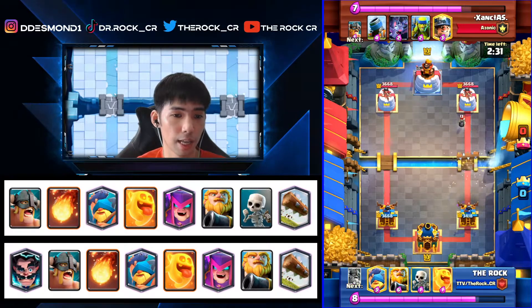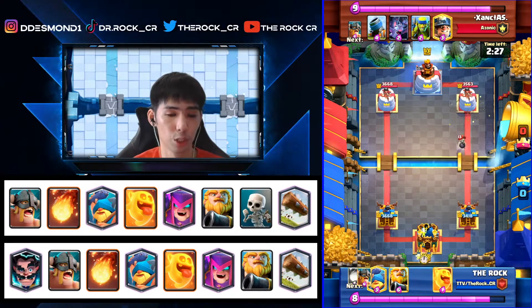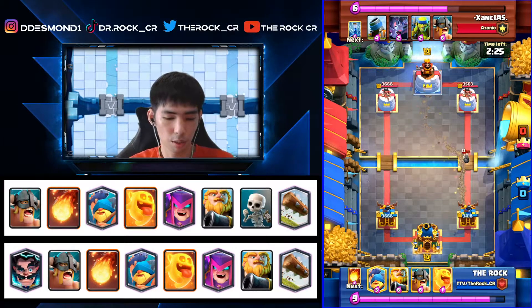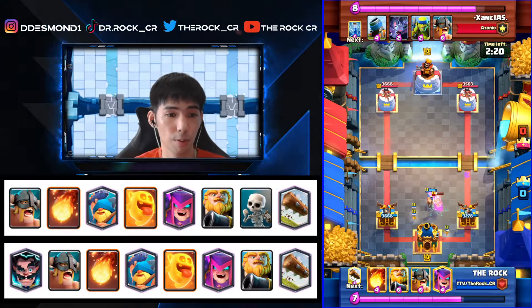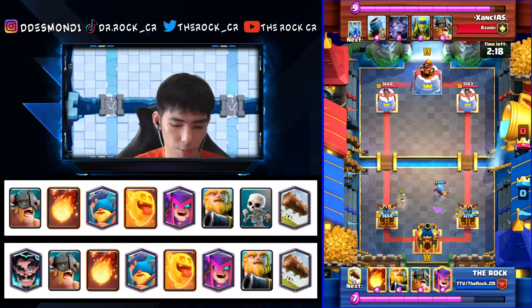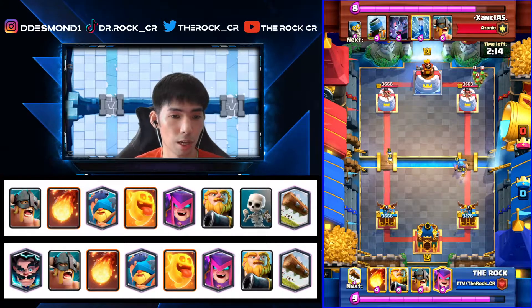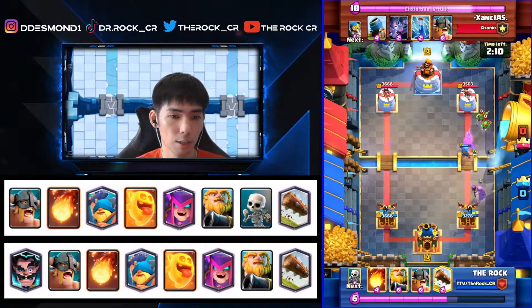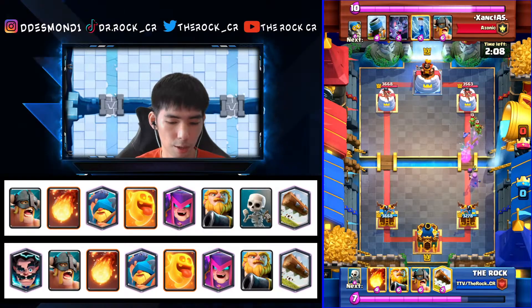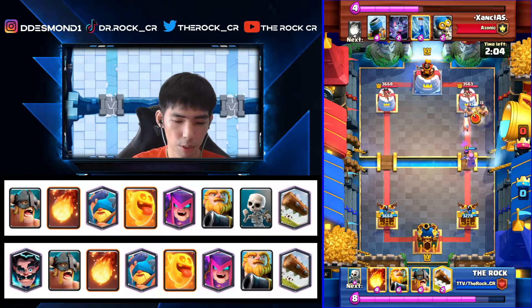Probably the worst things you'll meet are a Golem or E-Giant bridge spam. We go fireball on the Mother Witch — that's a fine trade. We use Fisherman and Heal Spirit to take care of the Bomber. We take a Fireball hit, so now we know he's running Fireball and we have to be careful not to give him too much value on our Mother Witches. He's not back to his Fireball yet, so we can play Mother Witch a bit higher to spawn Hogs and get some damage.